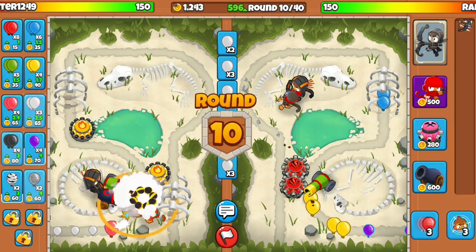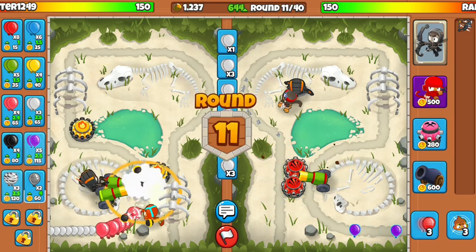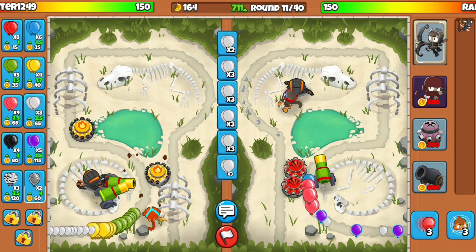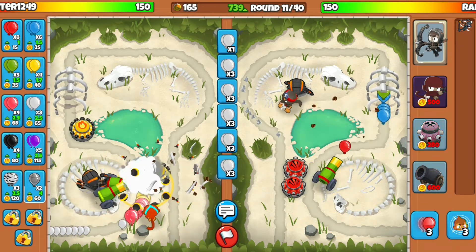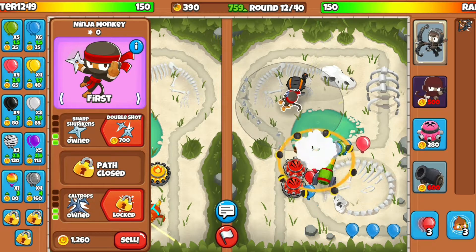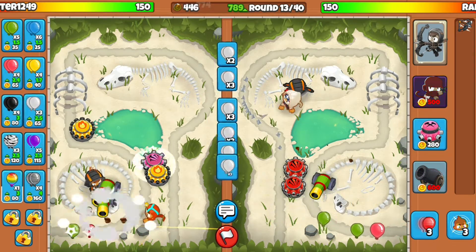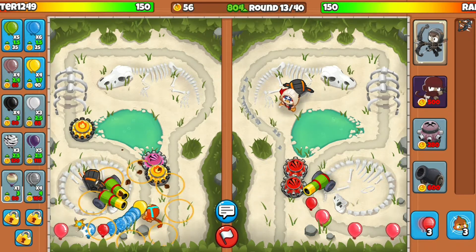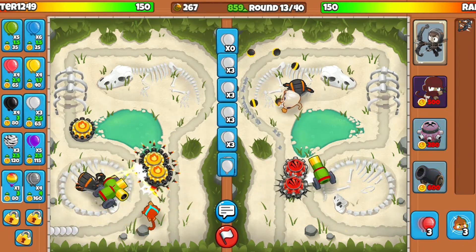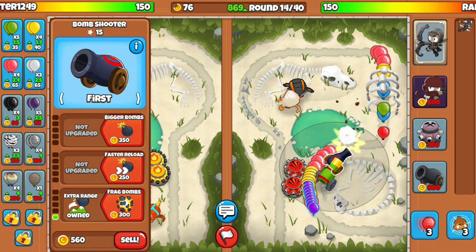As soon as it turns round 10 that thousand dollars is going to be gone. I'm saving up to hopefully get around 1,000 or 1,500 eco so I can spawn in a massive amount of DDTs on them. Only a couple balloons are getting through right now. I should probably upgrade the ninja monkey — wait, I forgot Quincy can hit camos. I might as well get double shot too just in case. The longer the rounds go on the more tower XP I can get, so I want this round to go all the way to 26. I don't have a very good defense — I only have this guy that can pop leads.